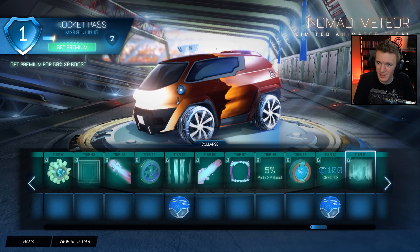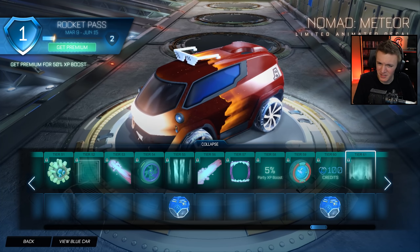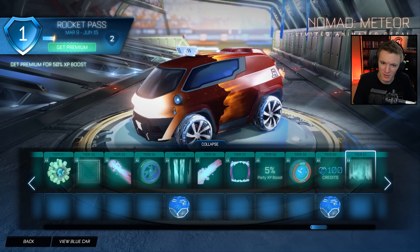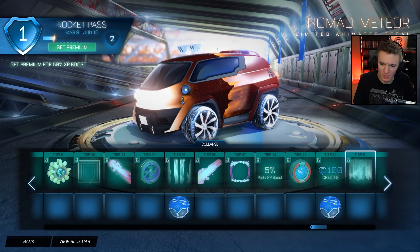A Rare Drop again. Nomad Meteor — makes your Nomad look like it's a meteor. That's actually kind of sick. Why don't they have something like this as a universal decal? All of the coolest decals so far — the Merc one and the Nomad one — aren't universal. I would so rep this on my Octane.